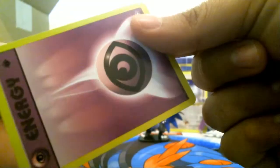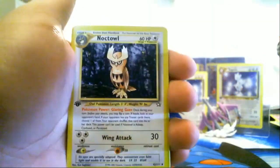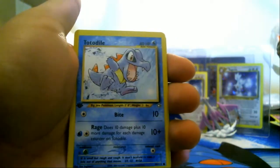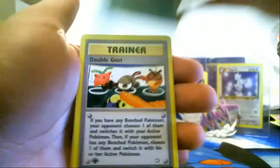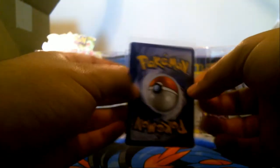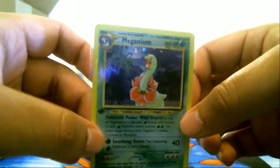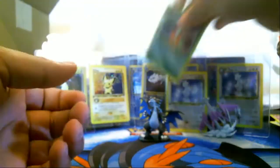Come here, energy — oh my gosh, look at what kind of energy it is, it's a special one. Ursaring — that's a card we haven't gotten yet either. Hopefully we at least complete the common and uncommon set; that's usually what you get with a booster box. There are some common cards that don't come in every pack. Double Gust — I guess sometimes uncommon cards are apparently rarer than rares. Got a Meganium! Okay, that's not bad at all — look at that, good condition. I'll put you in front of the Togepi.